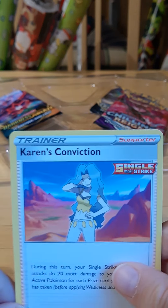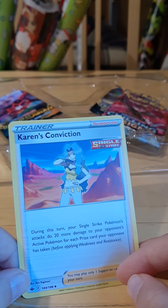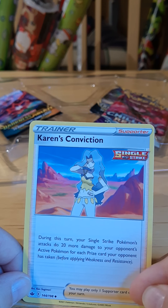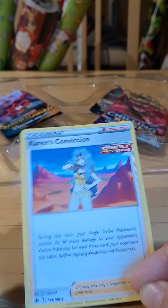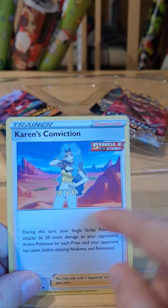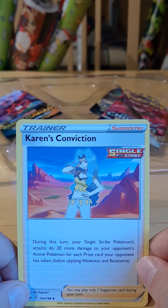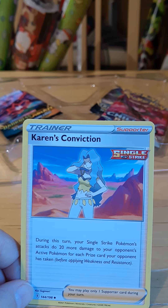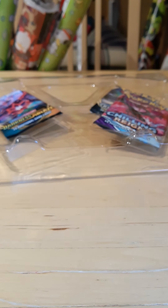We got a Psychic Energy — not much. We have Karen's Conviction. During this turn, your Single Strike Pokemon's attacks do 20 more damage to your opponent's active Pokemon for each prize card your opponent has taken. So if your opponent has taken five prize cards, your Single Strike Pokemon would do 100 more damage. That's a lot of damage.